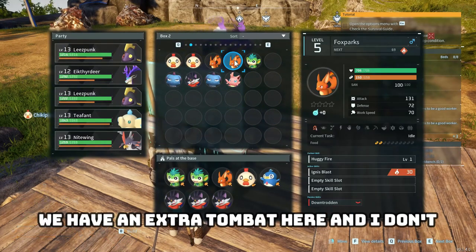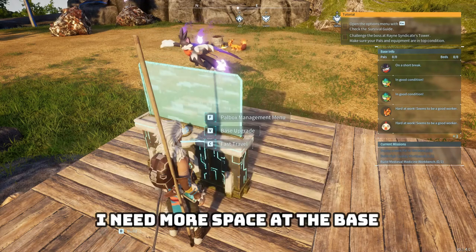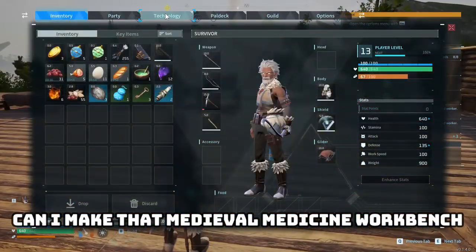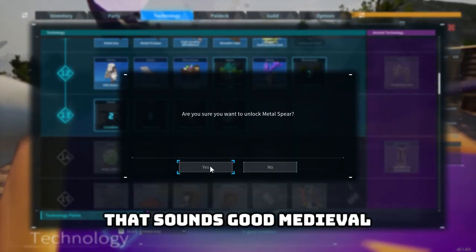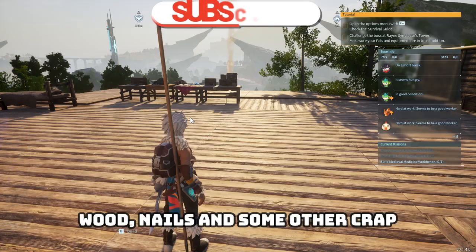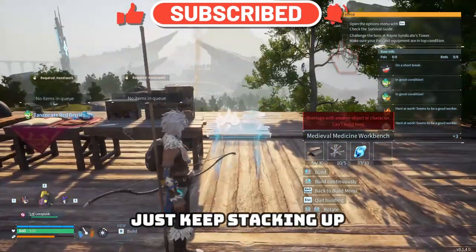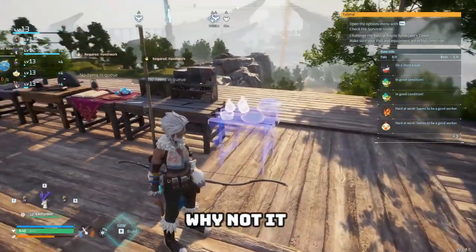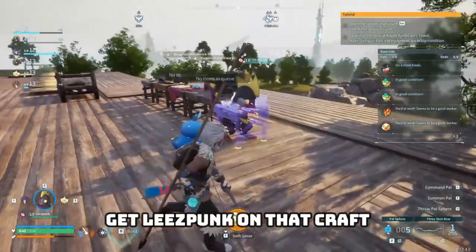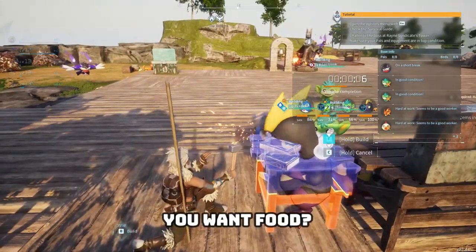We have an extra tombat and I don't know what to do with it — I need more space at the base. Can I make the medieval medicine workbench? Medieval workbench needs wood, nails, and some other stuff. I think I can make it. Just keep stacking up this line of crafting benches.